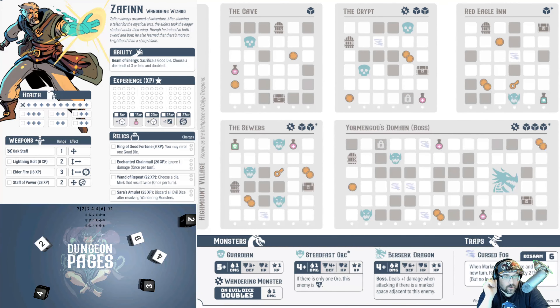Let's open this — the character I'm going to be playing is Safene, a wandering wizard. Safene always dreamed of adventure. After showing a talent for the mystical arts, the elders took the eager student under their wing. Though he trained in both sword and bow, he also learned there's more to knighthood than a sharp blade.